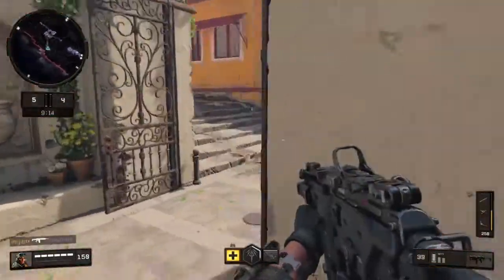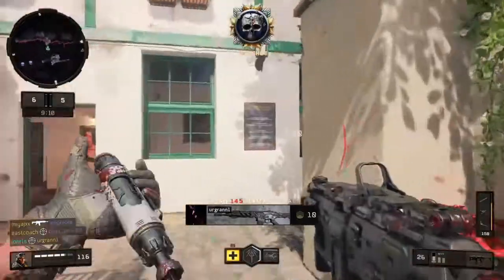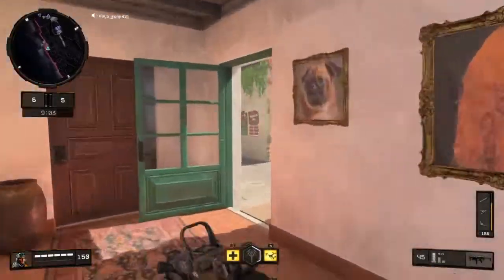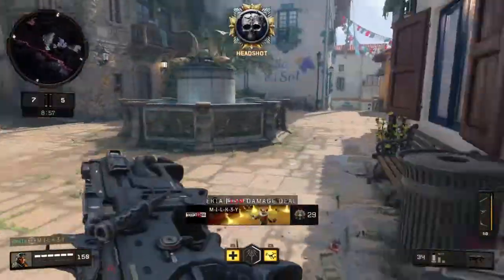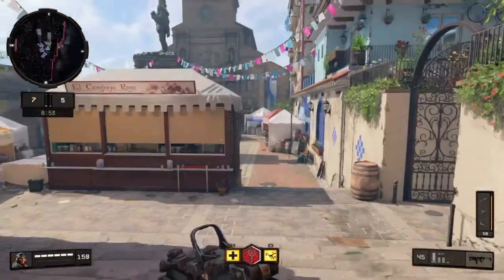Anyway, let's get it on and see what we can do here. Let's try and get a win. As you can see I'm using the MX9. I had to use FMJ and Rapid Fire because people kept using Body Armour, and it was really annoying during my warm-up game. So break out the Rapid Fire and FMJ, as well as the Hybrid Mag and the Reflex Sight.